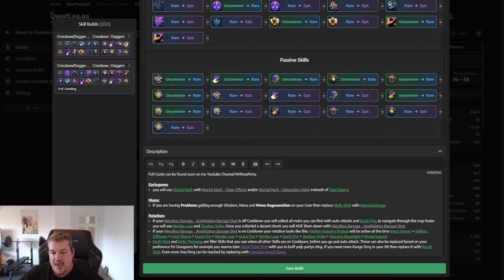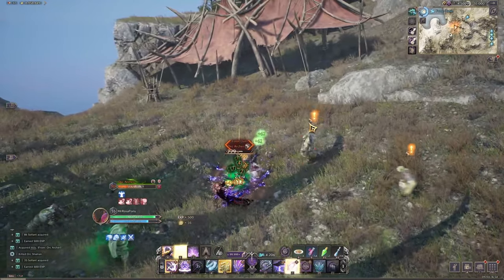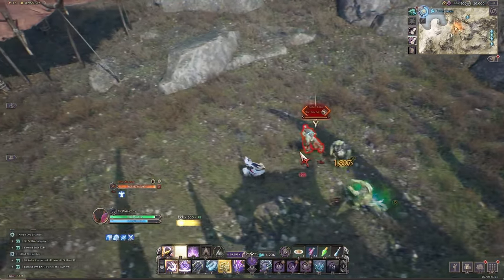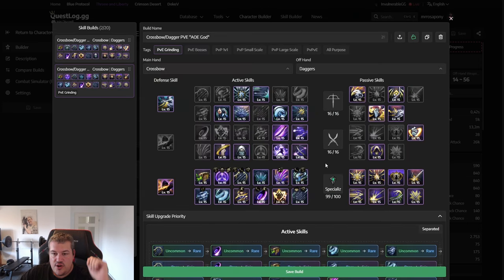When starting at longer range, engage with Shadow Strike, use Cleaving Moonlight twice, then follow up with Brutal Incision — that's usually enough. Multi-Shot and Knife Throwing are filler skills, only used when nothing else is available. If you're doing early dungeons, take Weak Point Shot because it's a party buff that increases everyone's damage, significantly boosting dungeon clear speed.